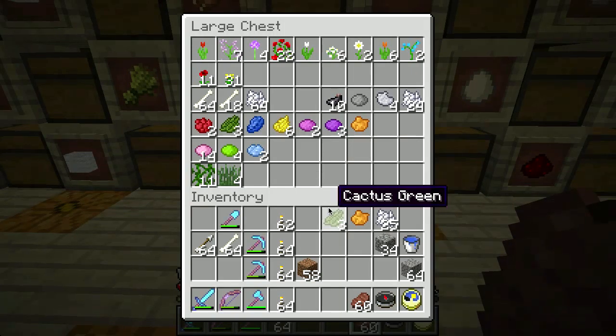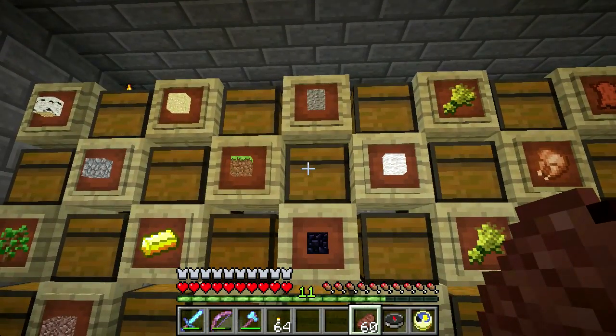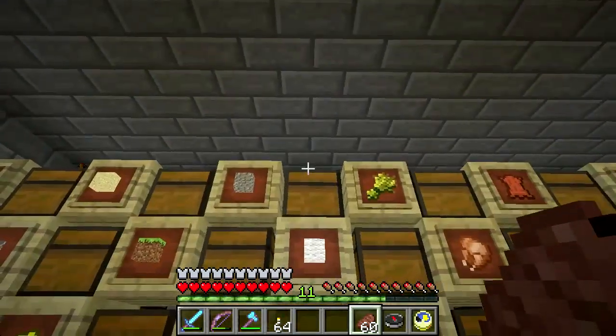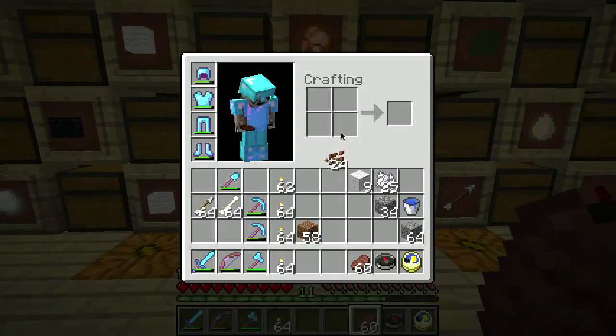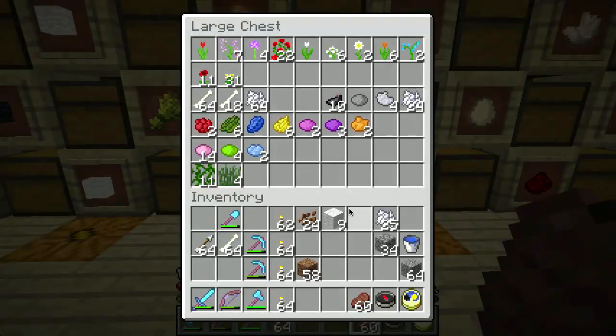Brown you get from cocoa beans - that's right. So cocoa beans you can use as a dye agent as well. If I go pick up some white wool - just plain old wool - the cocoa beans don't give you a dye, so this is another case where you use an item itself as a dye. Cocoa beans - brown - kind of the oddball.